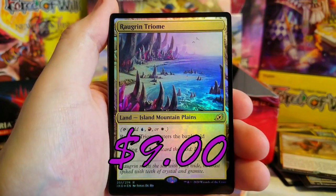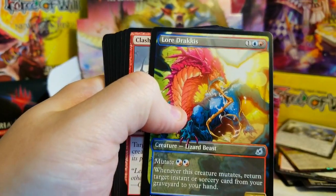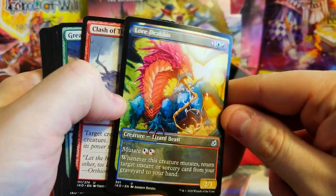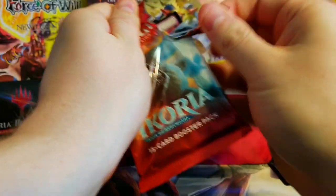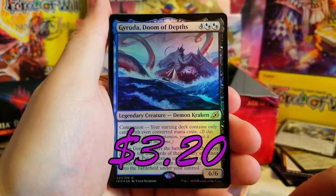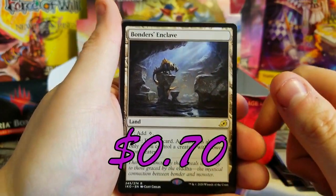Thornwood — nice foil Zagoth Triumph, I'm sure I'm saying those incorrectly but a nice foil, I'll take it. That is pretty good. A Crystalline Giant behind it — only like a 50 cent bulk rare. Oh, Brokkos — that is neat, that's neat. I haven't seen that showcase card. No more in here. Garuda foil, Doom of the Deep foil — that's two Garudas we pulled, not bad considering he's a foil so that'll tack on a couple extra bucks.